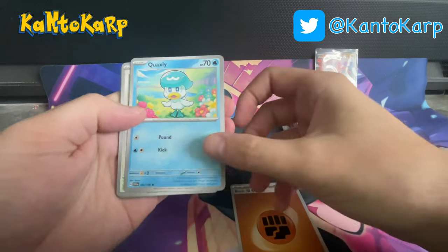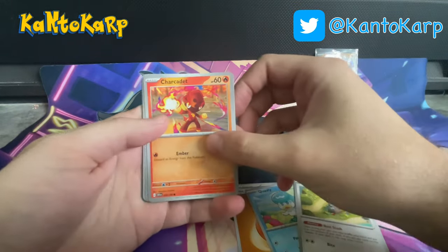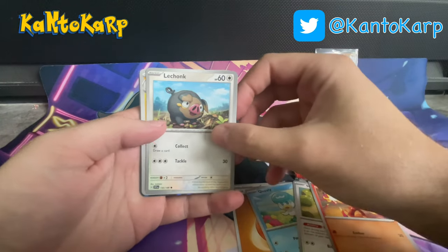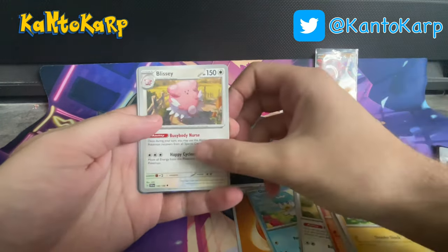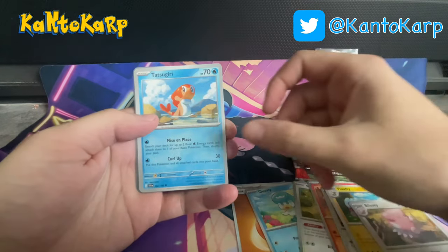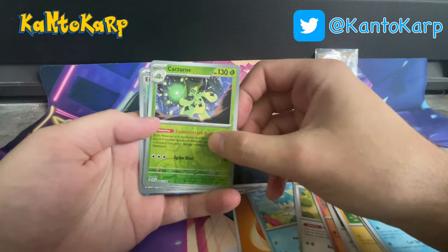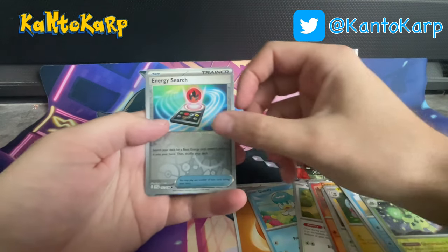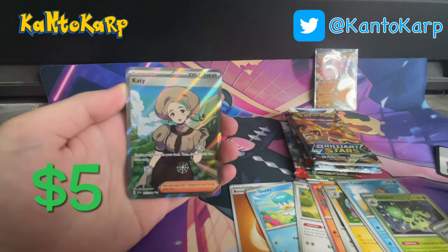Let's start off with Energy, Quaxly, Luchonk — people either love Luchonk or hate him — Fluffy, Blissey. If you play Pokémon GO, that Blissey is a beast to take down in a gym. And Iono! That's a pretty good pull. I'm pretty happy with that.